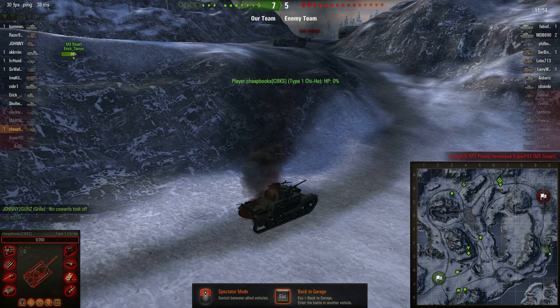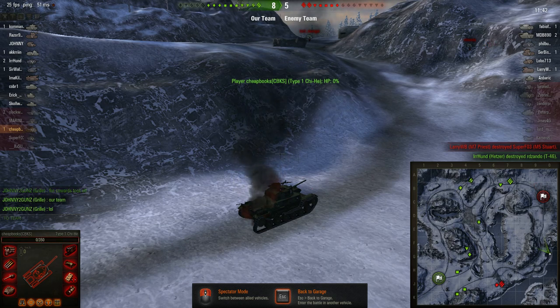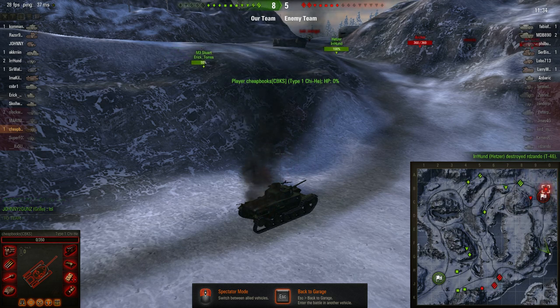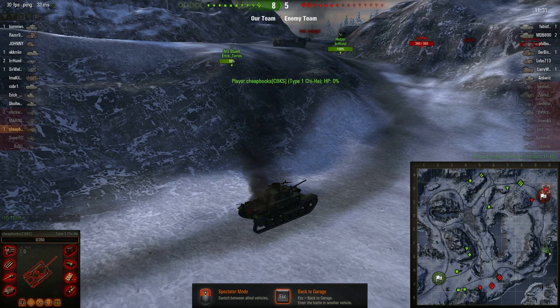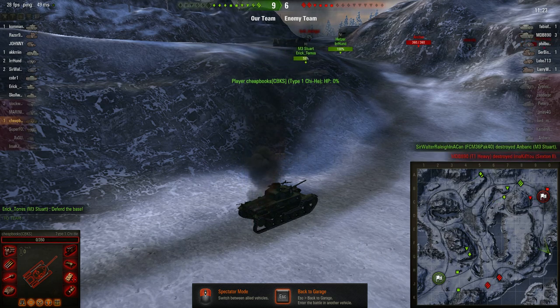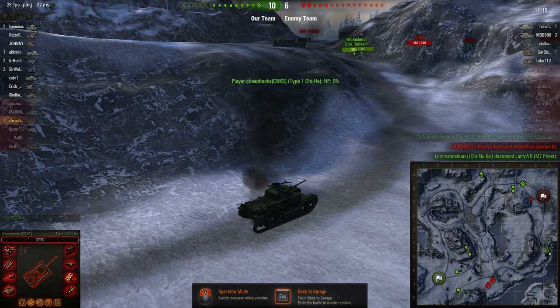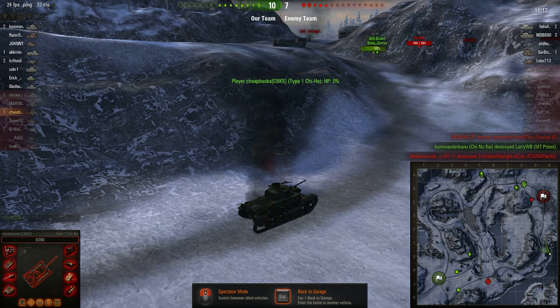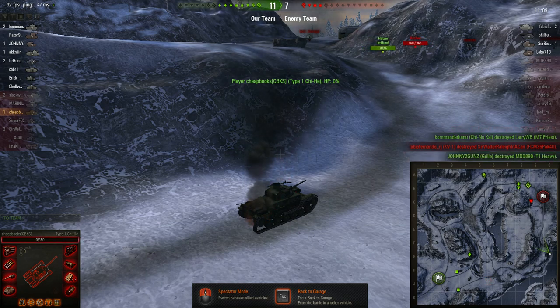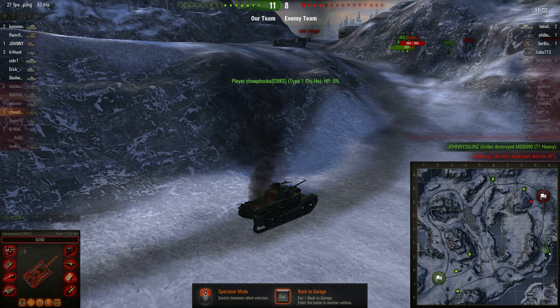But it did give our team what looks like an advantage in the north. Looking at the comments, you can see Johnny Two Guns — he called our team a bunch of cowards and identified them as people that ran off. But it gave us an advantage in the north because some players there were able to go after the enemy base. The enemy had traveled far from their base, leaving it exposed. But the enemy is also going after our artillery units, and it was one of our artillery units commenting about how my teammates should have been backing me up, but they ran off.